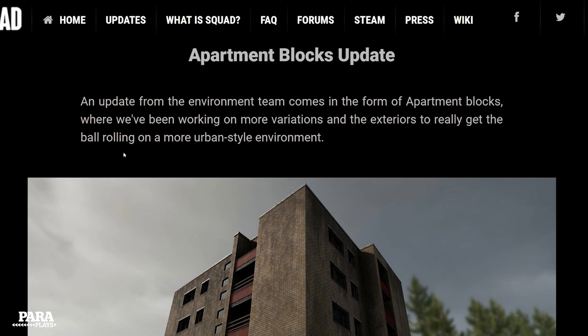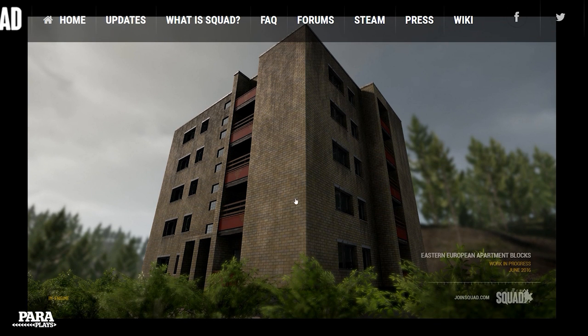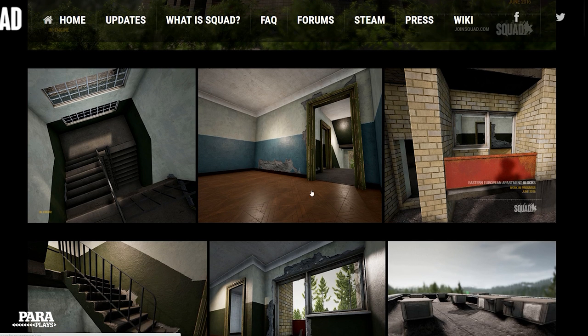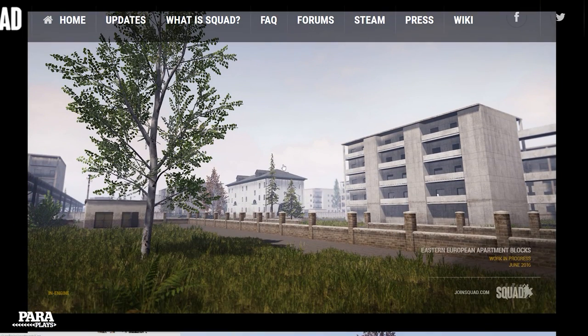We've also got graphics updates — an apartment block with more variations, reminiscent of Project Reality. Inside we've got impact craters and more detail. It's coming along very nicely indeed and it definitely has that Russian aesthetic that Project Reality used to capture so well.